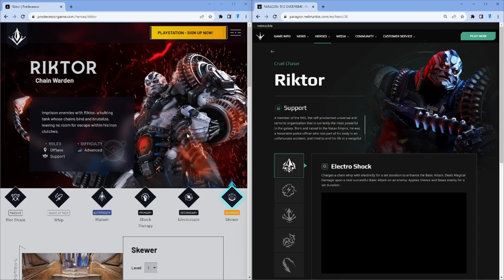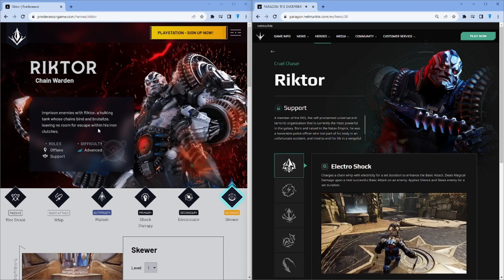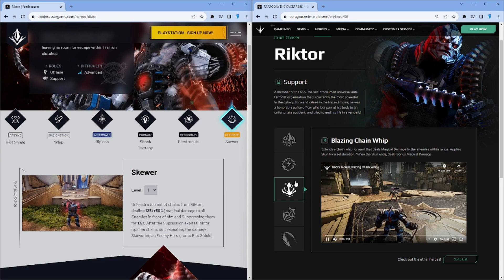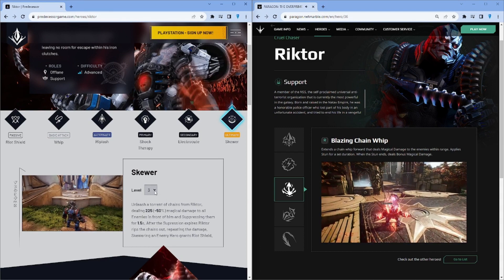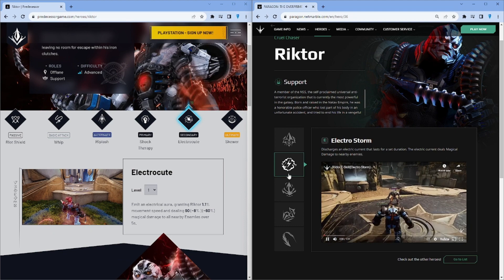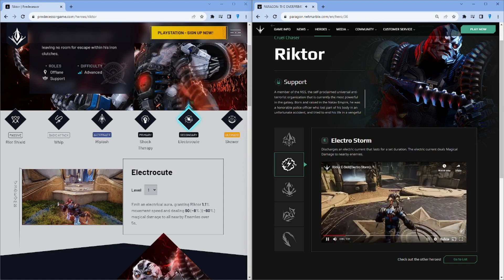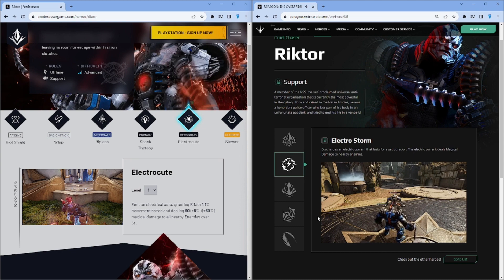Let's look at Riktor, because Riktor in Predecessor seems to be a Chain Warden type — he actually does damage. Over in Paragon Overprime he's more of a support. 225 damage plus 50% might be damage. Electric cute, Electric Storm — 1% movement speed and it deals damage, and this just deals kind of damage. I tried a Riktor damage build the other day and in my opinion it wasn't the best on Predecessor. On Paragon back in the day, let's rip lash — this should be this one.